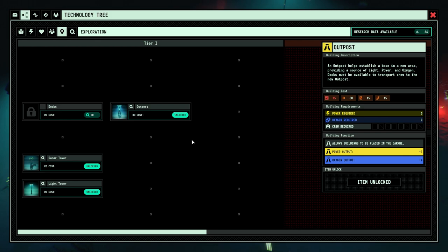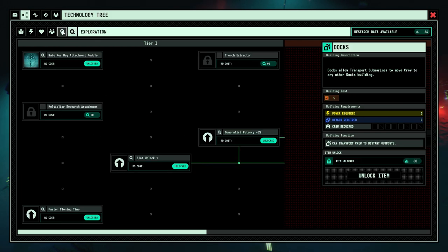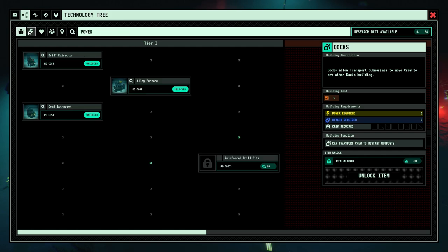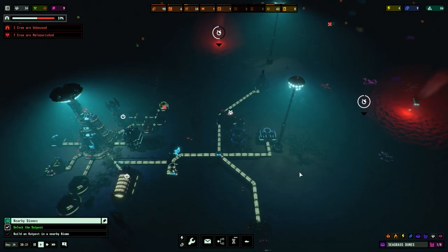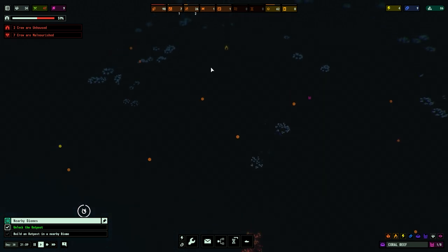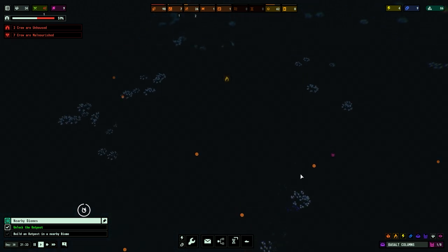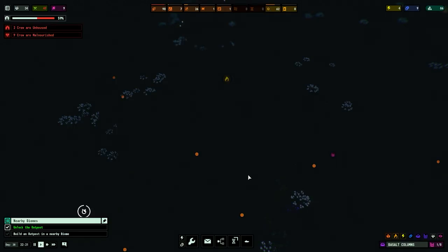As for technology, we will need to get docks eventually. Reinforced drill bits — biomass generator, I don't think we'll bother with biomass because we know where oil is, which is over here. So the outpost is probably going to go around this area — that's the plan.